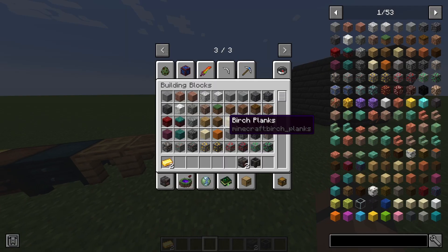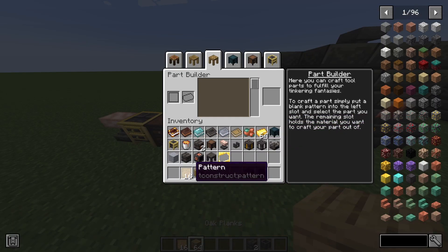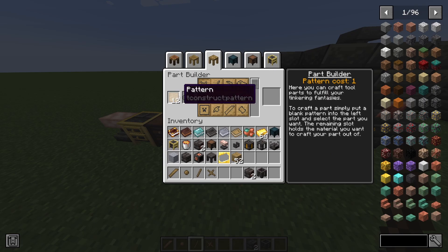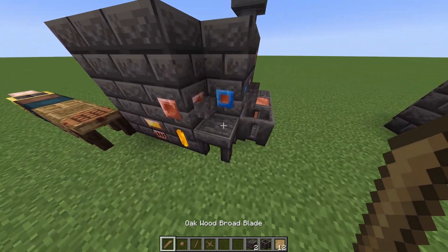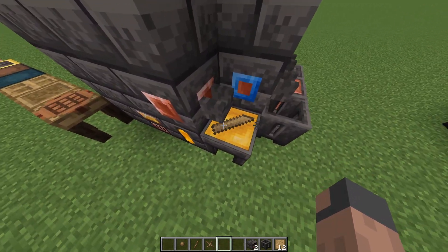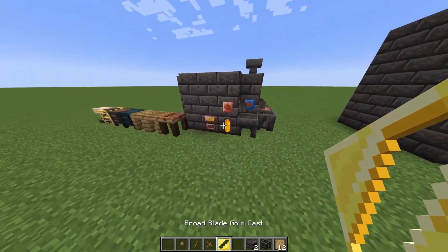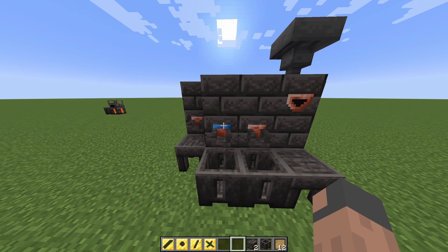To make some tools from the smeltery we're going to need some patterns. We take some planks and go in the part builder to build some random parts — now we have some bindings and heads and all that. Then we just pour the gold in here; the part will disappear but now we have a broad blade tool cast.